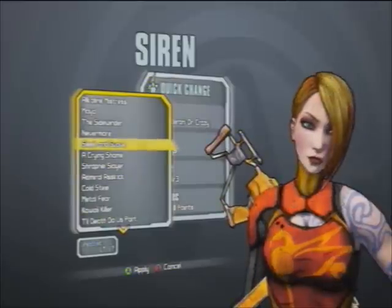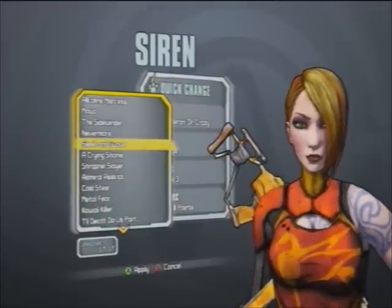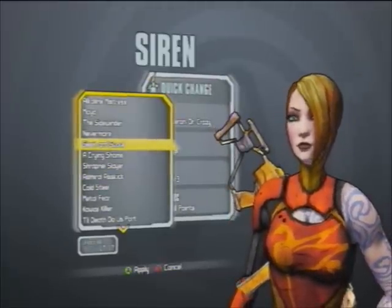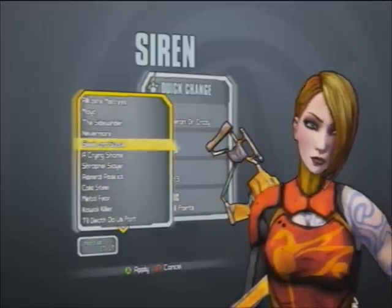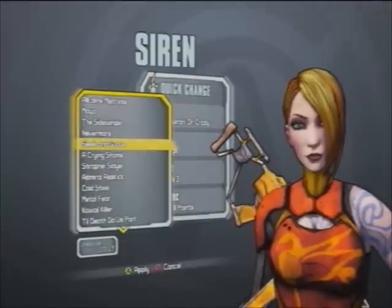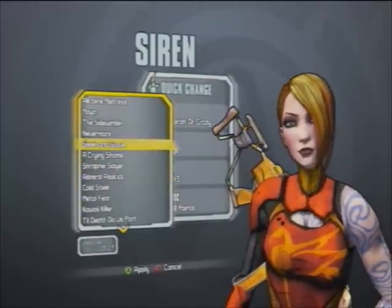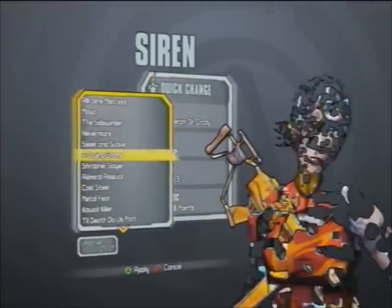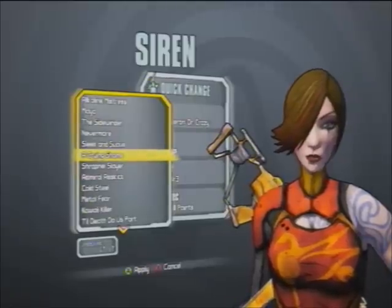The next head is Sleek and Suave. I'm using the Borderlands Wiki, so I apologize — these are very out of order and it's very hard to find them. This is another one of her default heads. I don't necessarily know why they threw default heads in with the others, anyway.